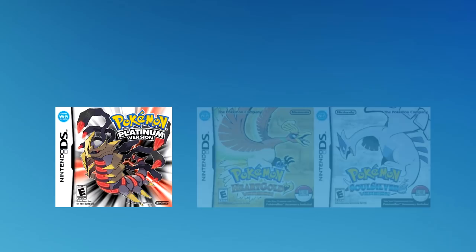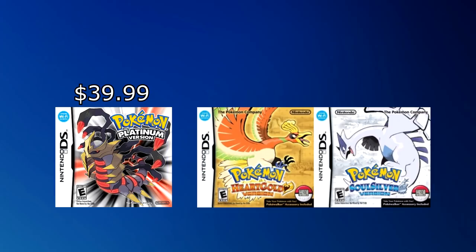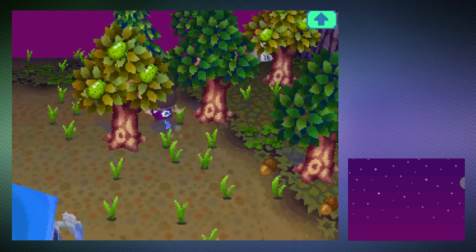Now why didn't I mention these games earlier? At our previous game retailer, Pokemon Platinum goes for $39.99, where HeartGold and SoulSilver goes for $54.99 — nearly double the cost of Pokemon Diamond and Pearl. And they're barely more convenient. They all take the same amount of time to reach Palpark, and they cost as much as a refurbished system. You can reset your DS's clock time to trick the game into thinking it's a new day to skip this problem, but let's hope you don't have a copy of Animal Crossing, or your game is now riddled with weeds.